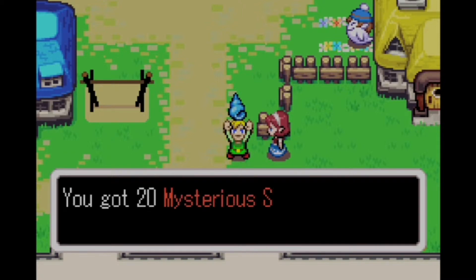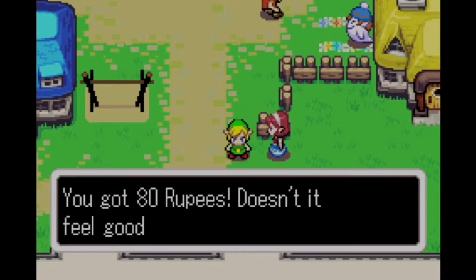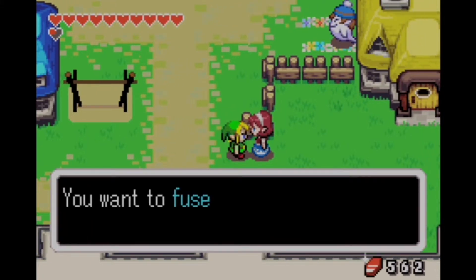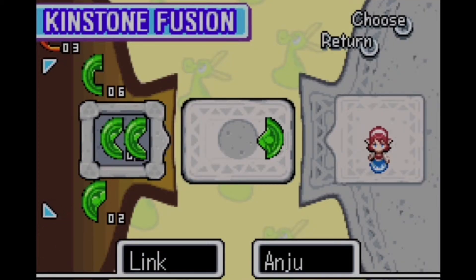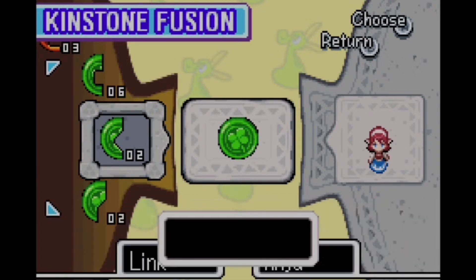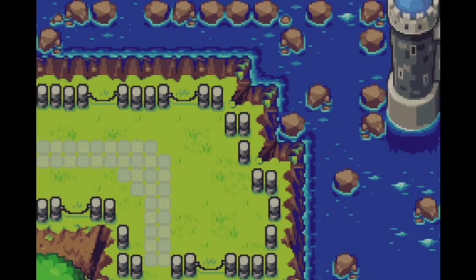Another reward we've been getting are mysterious shells, which you haven't seen us use yet. They're useful for another very long and tedious mini-game. We're heading to Temple of Droplets eventually — probably about six more parts away.